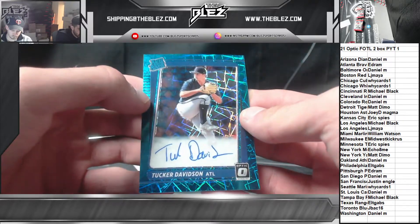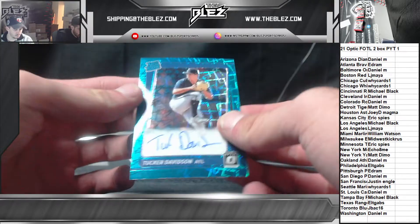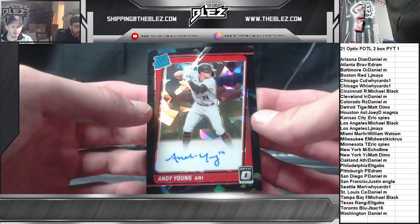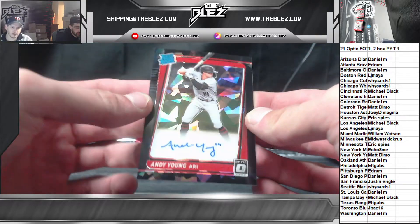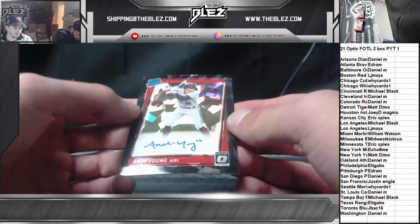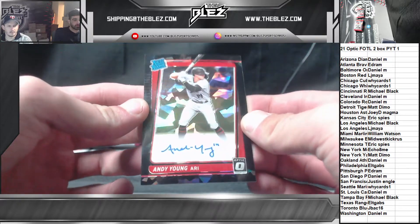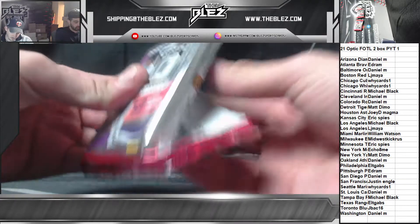Teal Velocity Auto — Tucker Davidson, numbered to 35. And our third and last auto of the box — the Black Cracked Ice of Andy Young, numbered to 25. Those are the lower-numbered auto exclusives. That was one box — a lot of nice, low-numbered cards for one box. Beautiful card right there, it's a big one. Nothing against Andy Young.